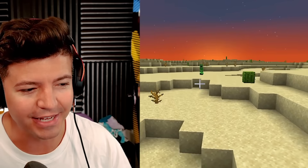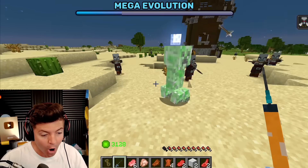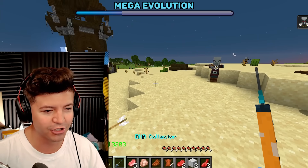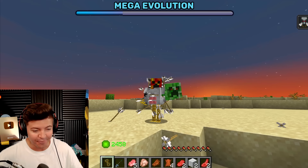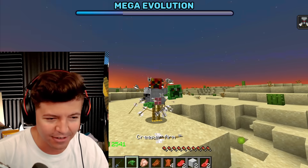Where did that creeper go? There he is. Come here, you little jalapeño — don't you dare explode before I extract this DNA from you. Did I get it? Yes! I got it right before you exploded. Let's go! I'm going to buy this creeper arm. If we were on a professional baseball team, I wonder if I could throw 200 mile per hour baseballs. How do I throw this?